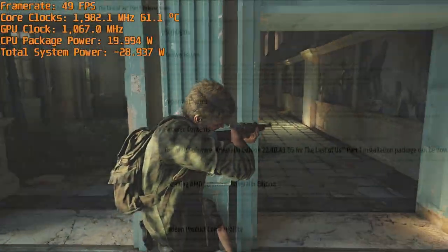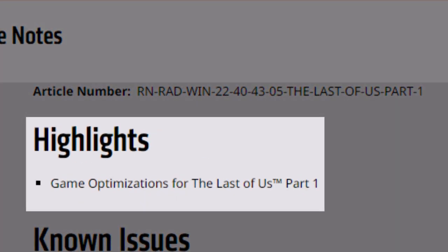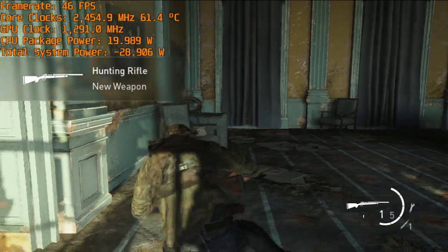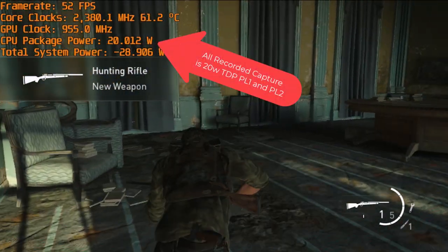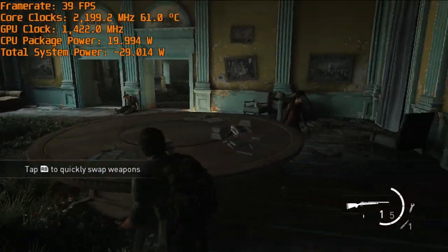On 6800U, I'm running Windows 11 22H2, the latest AMD driver, which is explicitly optimized for The Last of Us Part 1. All footage on Windows is recorded at PL1 and PL2 at 20W TDP. I'm not using any auto-TDP features to try and min-max the GPU, and EPP mode is set at 80.